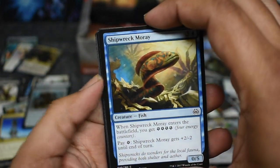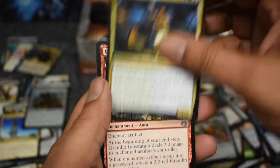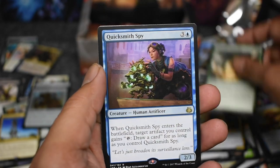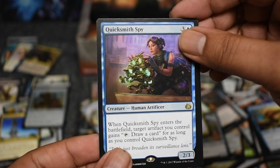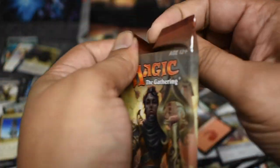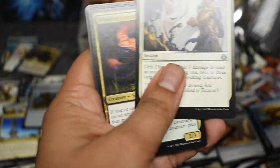So almost done with the box here, making great time. Got the Rogue Infestation — love this card. Monstrous Onslaught — awesome. Quicksmith Spy, good rare. Still haven't hit that foil rare yet. Still hope — let's get that Aetherheart as a foil. Is that too much to ask for?